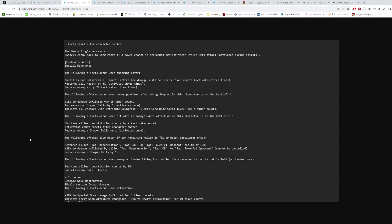When hit with an enemy's arts attack while on the battlefield: shortens allies' sub count by 2 (activates once, then resets). This is similar to the Gamma ability. Also reduces enemy dragon balls by one, activates once. When cover changing with Piccolo Jr., he has a strike and special cover change — he's reducing enemy ki by 40, healing the team, going type neutral, and reducing enemy dragon balls by one. That's pretty strong.